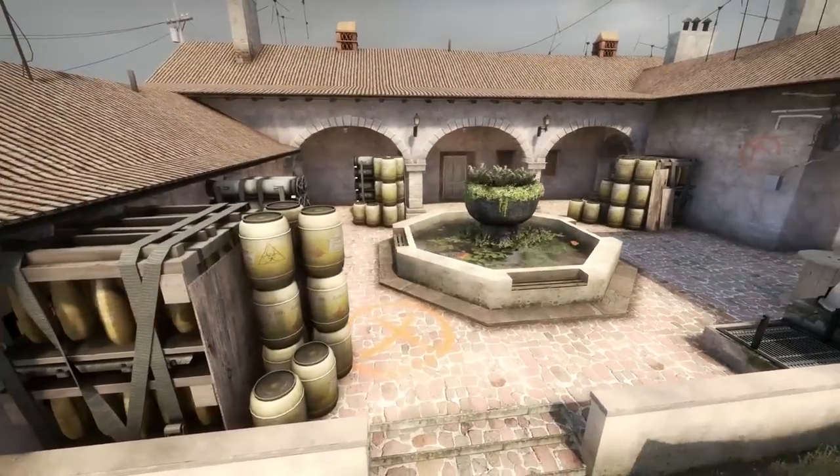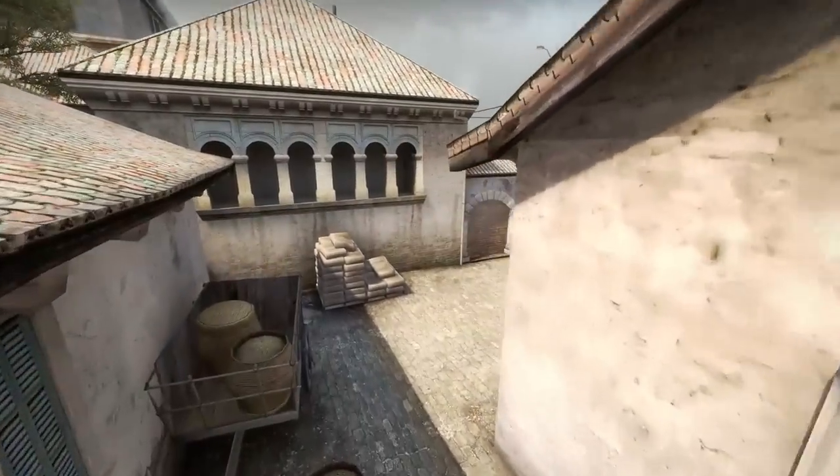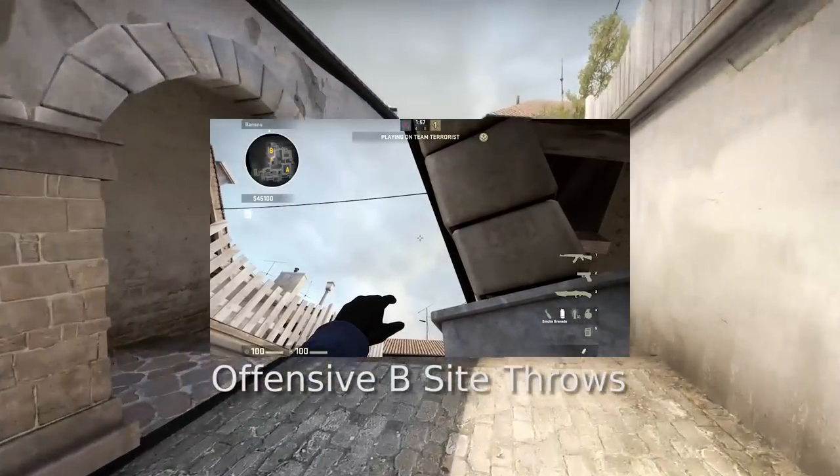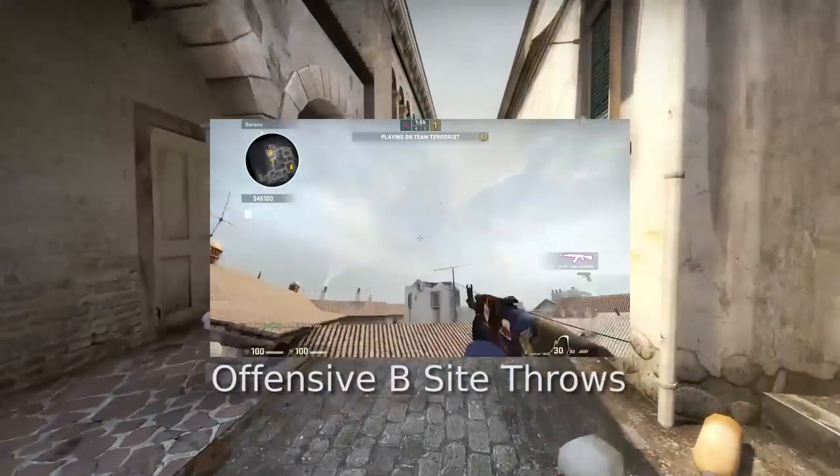Greetings. Hi, the War Owl greets you. This time we're going to be going over defensive smokes on B-Side Inferno. In a previous video, I showed some of the offensive smokes, flashes, and Molotovs that you can throw. This time, let's go over the defense.